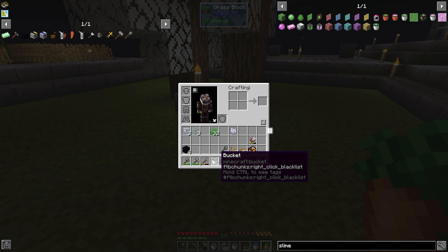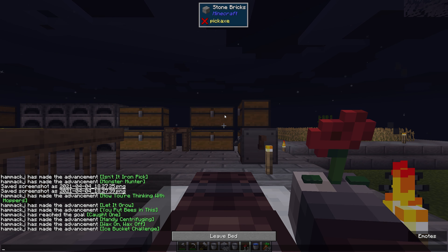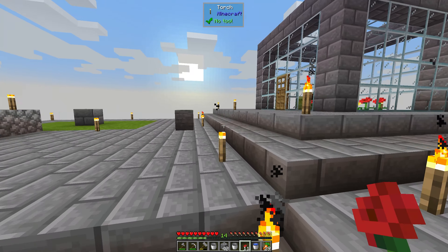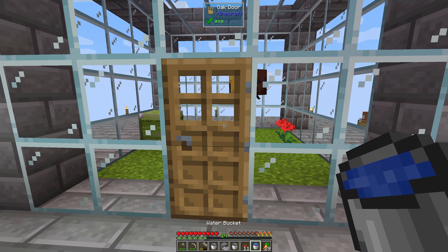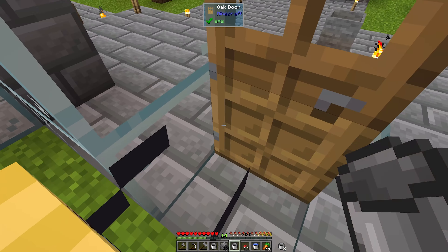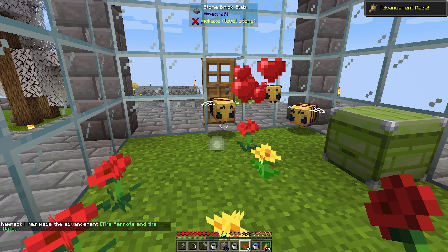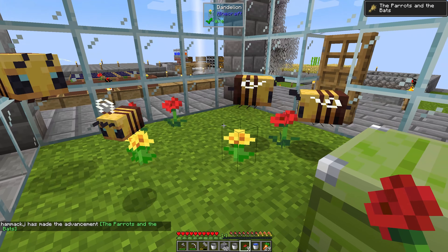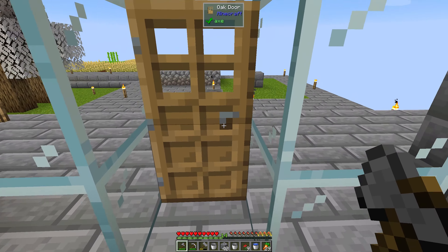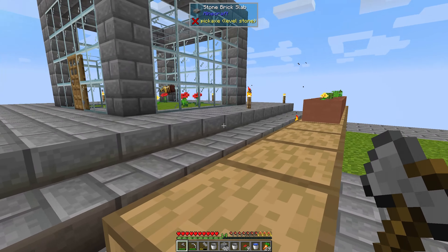Where are we at right now? Let's breed these bees real quick. All our bees are out and about — look at them, they're all wild and crazy, having fun. We're going to breed you and you — there we go, they're in love! And we got a baby bee! We have four bees, our honey level is almost to where we need to be. They're happy bees — good to go. We have a baby bee, so that'll be four.